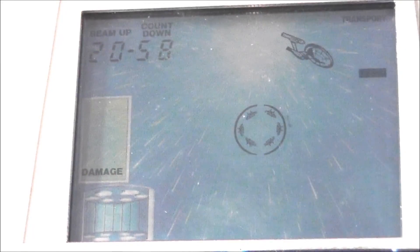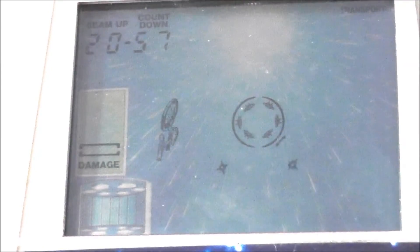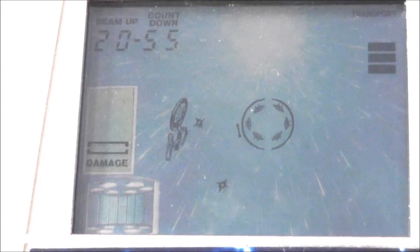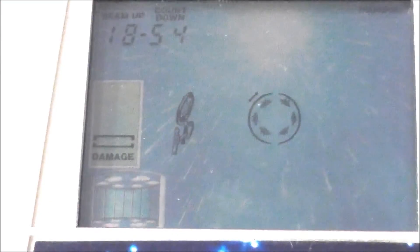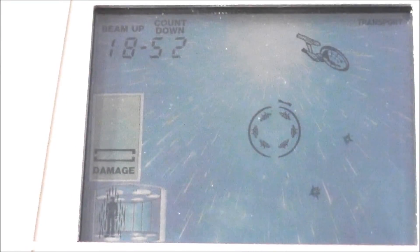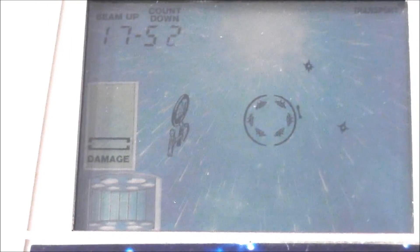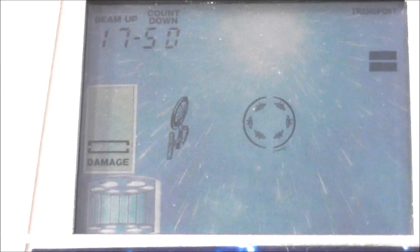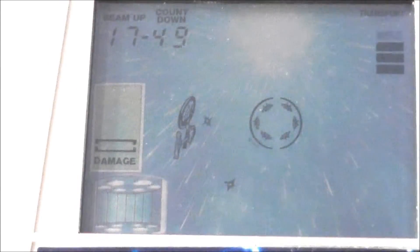Now I'm orbiting the planet. You can see that line — once I have enough bars I can beam people up. I got hit, but your systems don't get damaged in this stage. You can see the people beaming up down there in the bottom left, and there's a countdown in the top left showing how many people I have left. I'm not doing well with the Spock bonus.